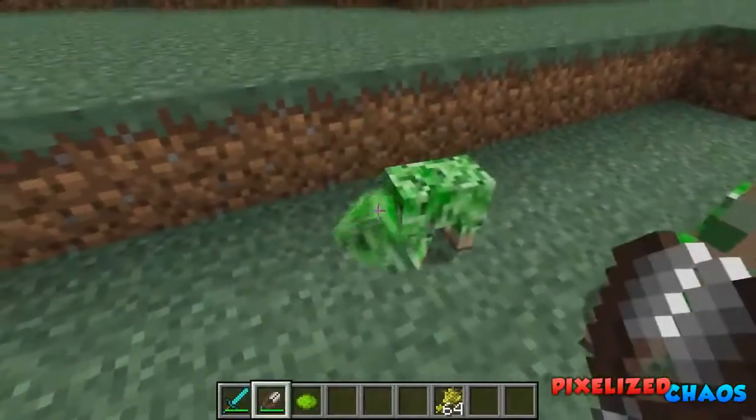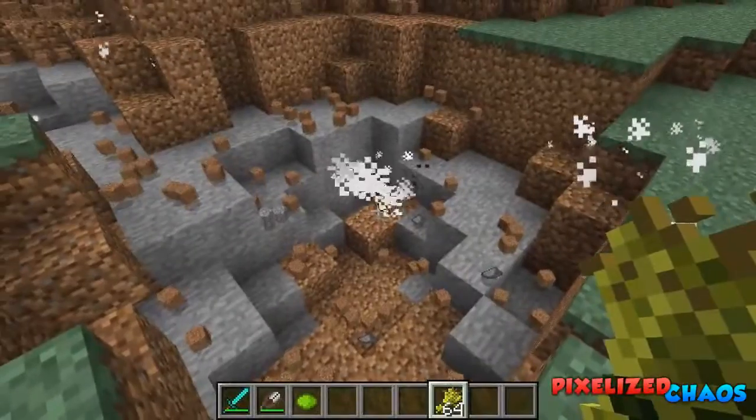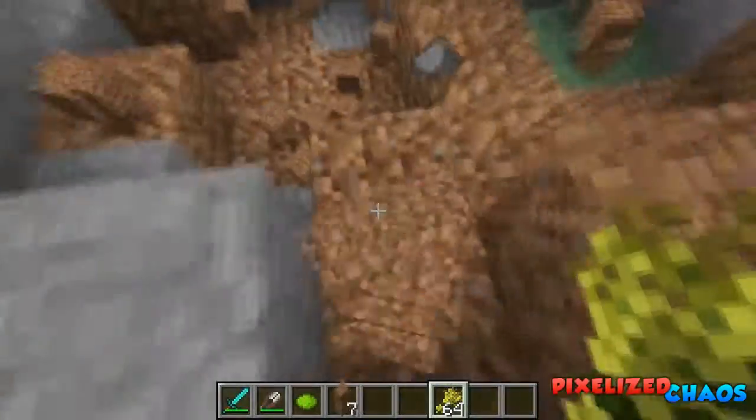The shears don't really work against them. If you hit them they will explode — and there goes a baby creeper. You can harvest these guys and they have the same drops as a normal creeper.